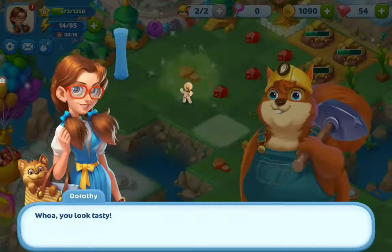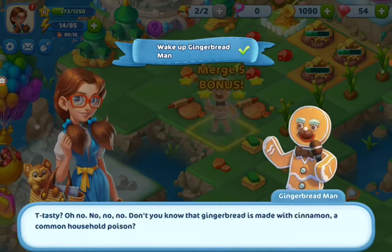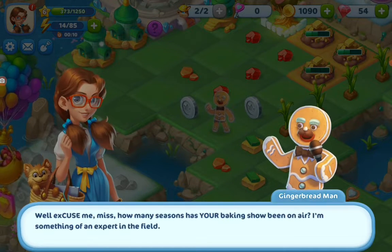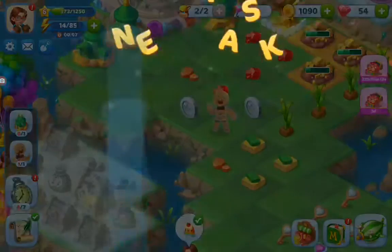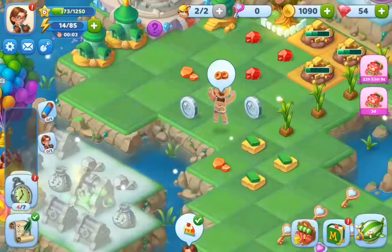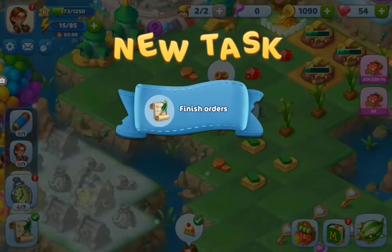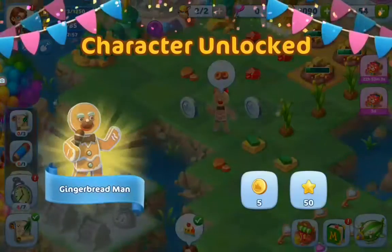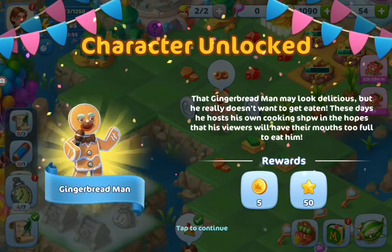And we are going to wake up the gingerbread man. He also can do tasks like Dorothy. Now we can edit name and profile, we can finish orders — we have two now. Here's the gingerbread man.